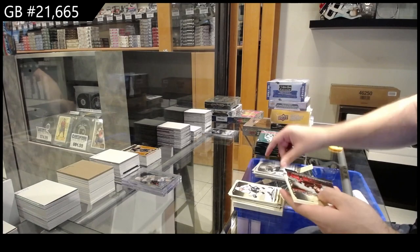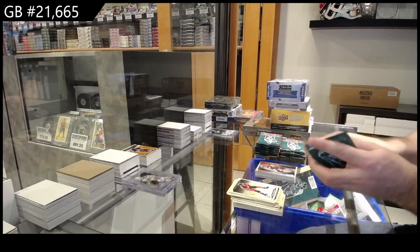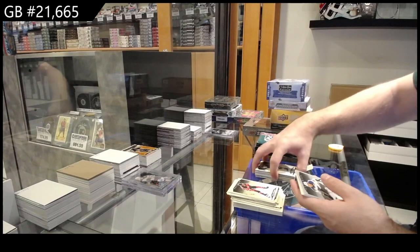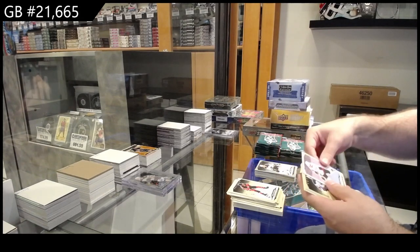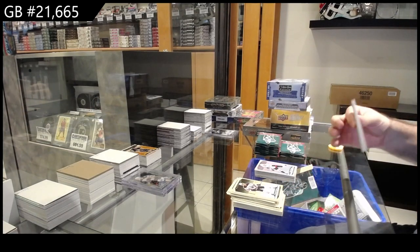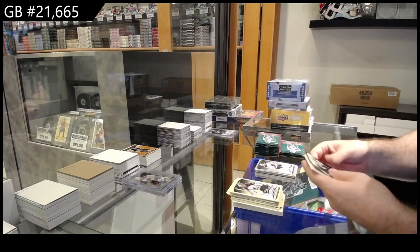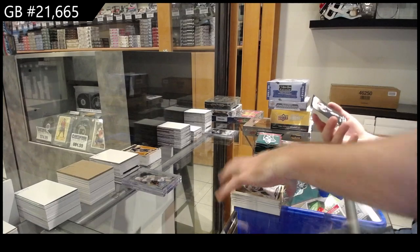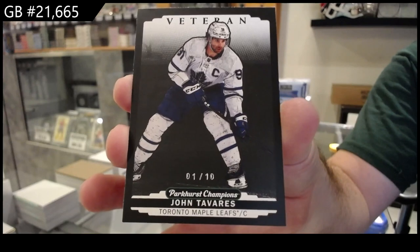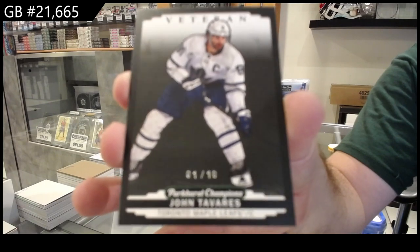Silver of Talbot for Minnesota, Tomorrow's Riches of Drysdale for the Ducks. Rookie of Okachuk for New Jersey, rookie of Biro for Buffalo, silver of Bucinevich for the Blues. Orlov color variant for the Cats. Rookie of Solgard for Ottawa, silver of Bouchard for the Oilers — that's a sexy one. Numbered one of ten — John Tavares. Black variant for the Maple Leafs, numbered one of ten.